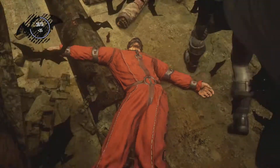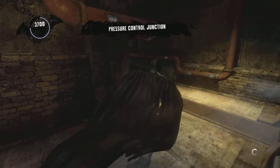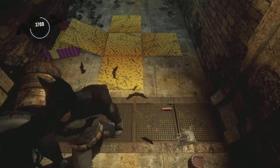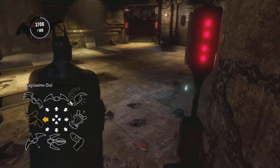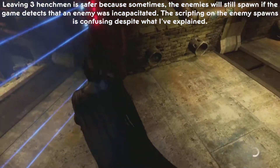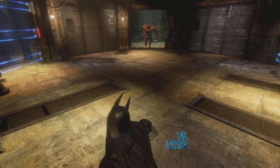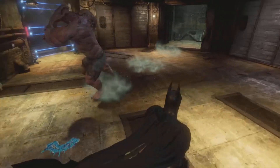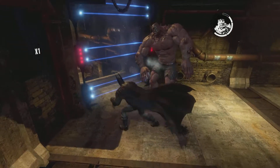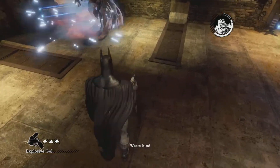There are actually Shinji Mikami-style designs put in place with this section. In these Combine Encounters with a lot of enemies coming, you can actually pause the spawn sequence by only taking out a certain number of enemies and then leaving a couple standing. If you leave two normal henchmen standing alongside the Titan henchman, the spawn will be paused — the enemies that are supposed to spawn from the elevators will be paused. And here I'm going to showcase the Explosive Gel trick for dealing with Titan henchmen quickly: stun the guy, do the 3-hit combo, then blow up the Explosive Gel.